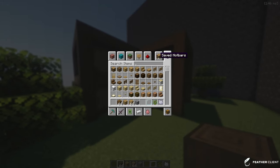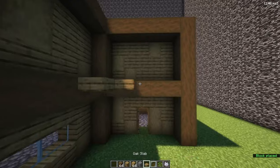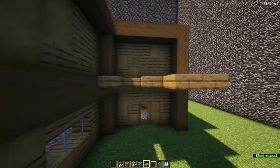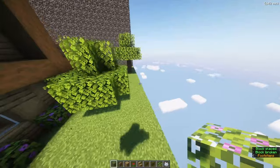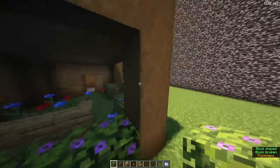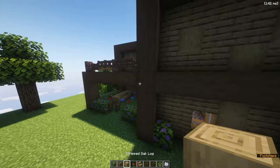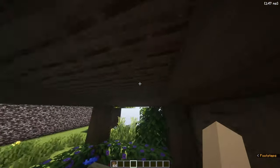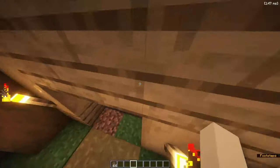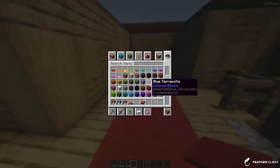What if on the inside of the L we make a porch that also acts as an awning? What should the walls be? I have the frame but I don't have any walls. It was the oak plank and stripped oak log combo. Under the porch where the entrance is, we put a bunch of flowers and a chair.